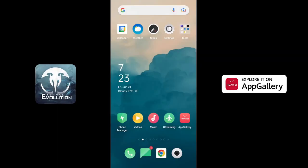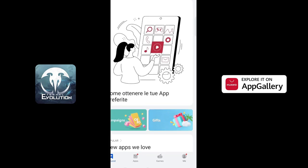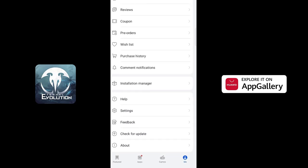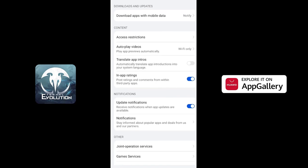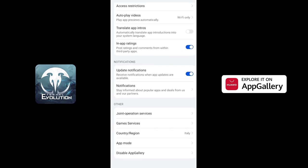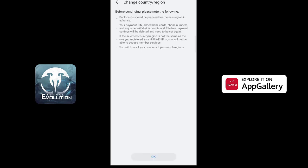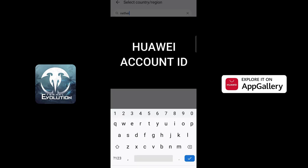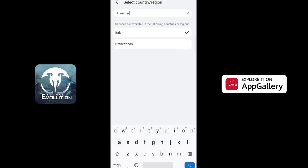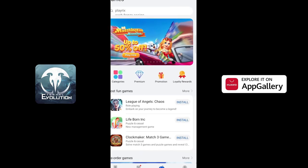You can also switch countries to Italy or the Netherlands in the AppGallery. Just follow these steps: navigate and tap the avatar icon on the lower right corner of your screen, scroll down to the bottom and select Settings with the gear icon. Then at the bottom of your screen, tap Country and Region, choose Italy or the Netherlands, and enter your Huawei account ID — and here you are good to go.